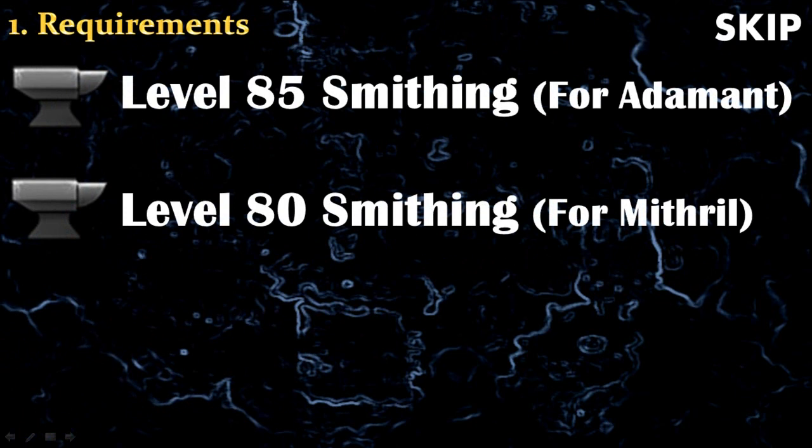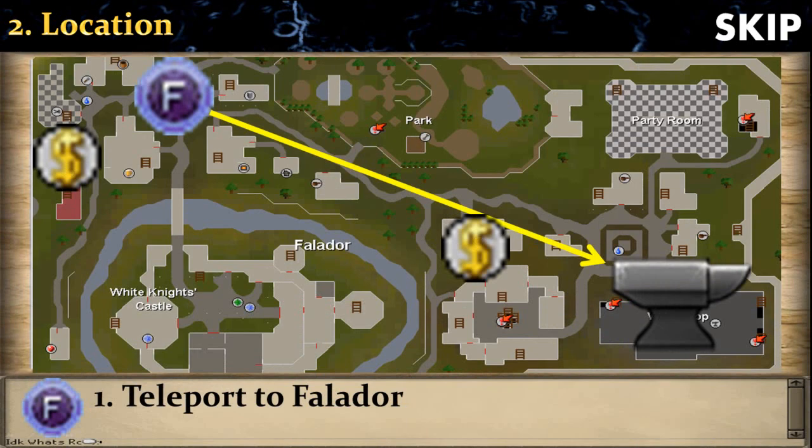The only requirement you need for this method is to have level 85 smithing if you want to make adamant swords, or level 80 if you want to make mithril swords. The artisan workshop is located in Falador and the fastest way to get there is to use the teleport to Falador spell or use the teletab.